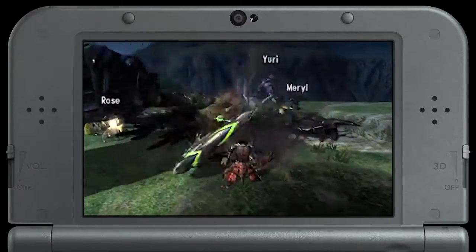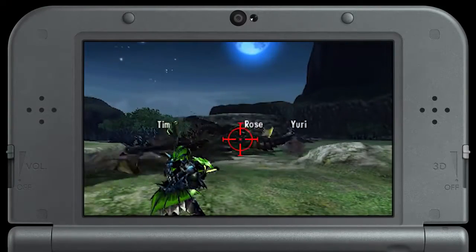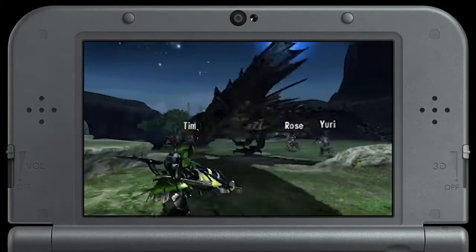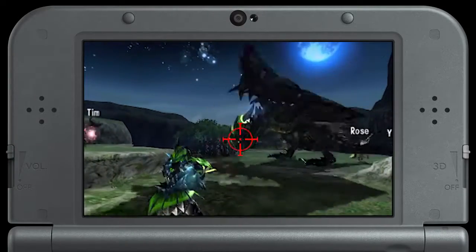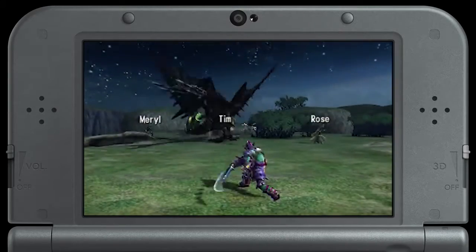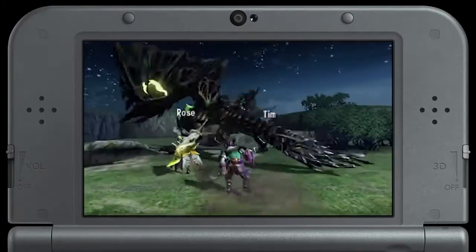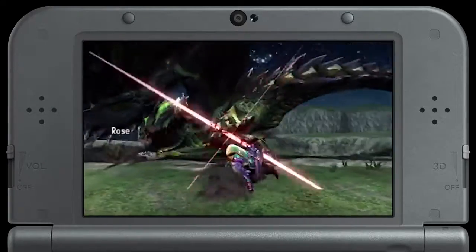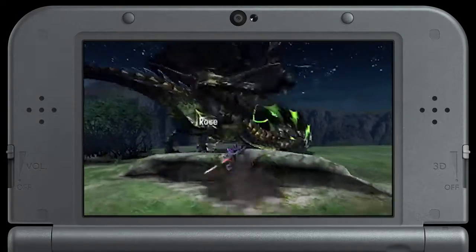You've got to go straight for the head with the hammer every single time — you're looking to build that KO damage. I'm using one of the new things in the sword and shield: you saw me wipe the blade, which is now the affinity oil. It's going to have a slight red glow and my chances for critical hits increase.